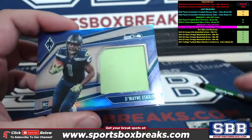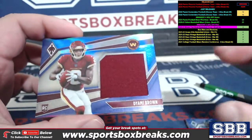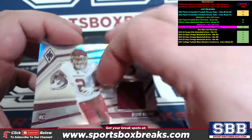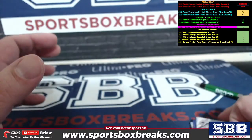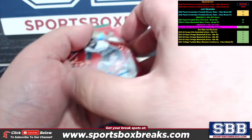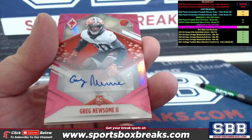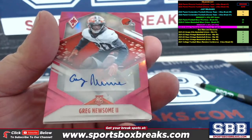Okay, let's do our relics. Grab them — base relic Elijah Moore, that's to 199; purple Duane Eskridge, that is to 99; Diami Brown purple, that's also to 99; and Diami Brown base to 199.